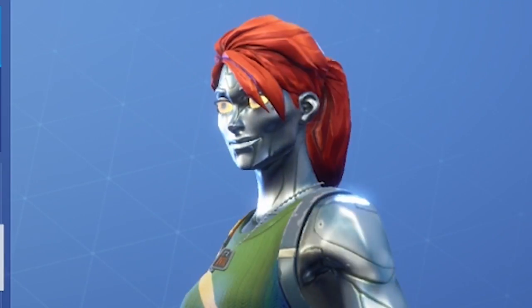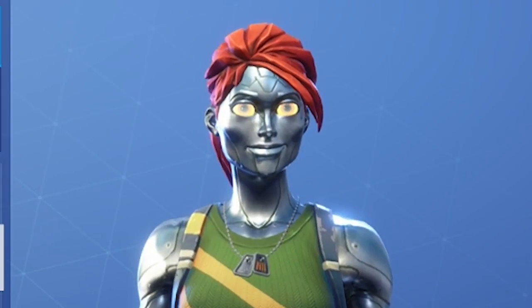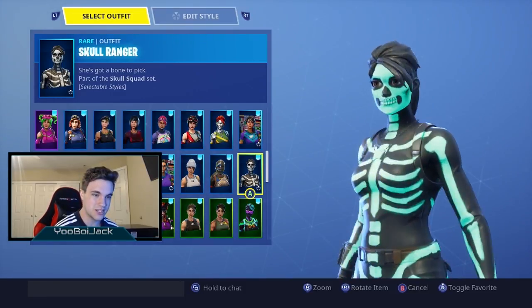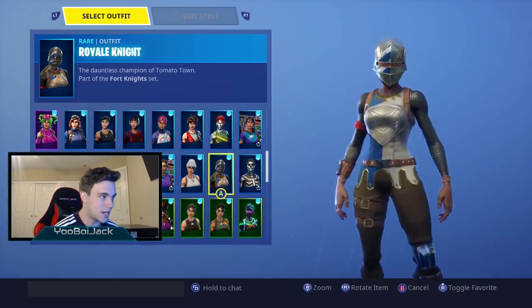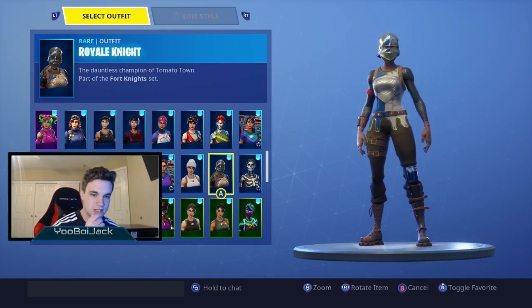We got Chopper, Chromium — probably one of my least favorite skins I own, beyond horrible — Clinical, Crosser, and Skull Ranger. When Skull Ranger came out I was like instant cop, it's super dope. We got Royal Knight, and that's around when I started playing, around season two.